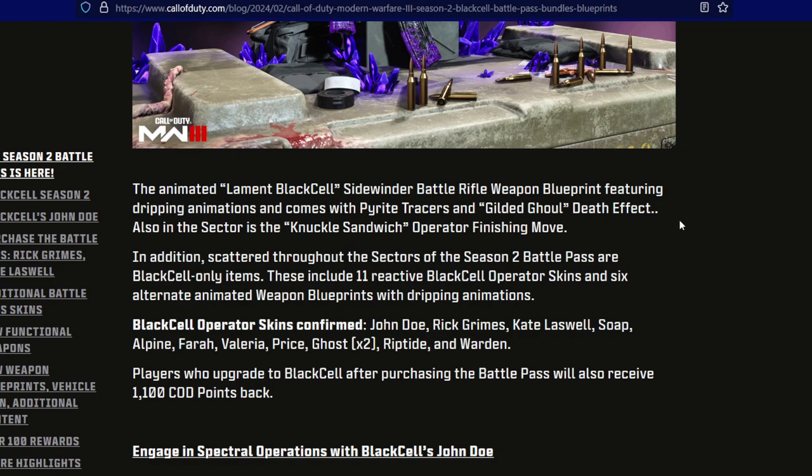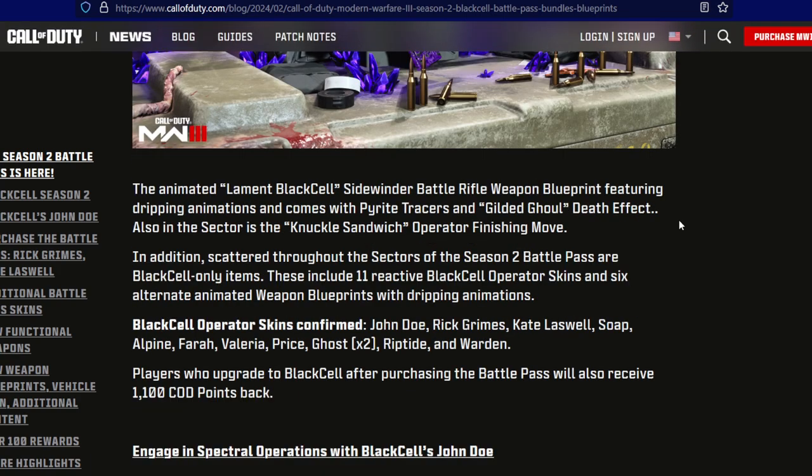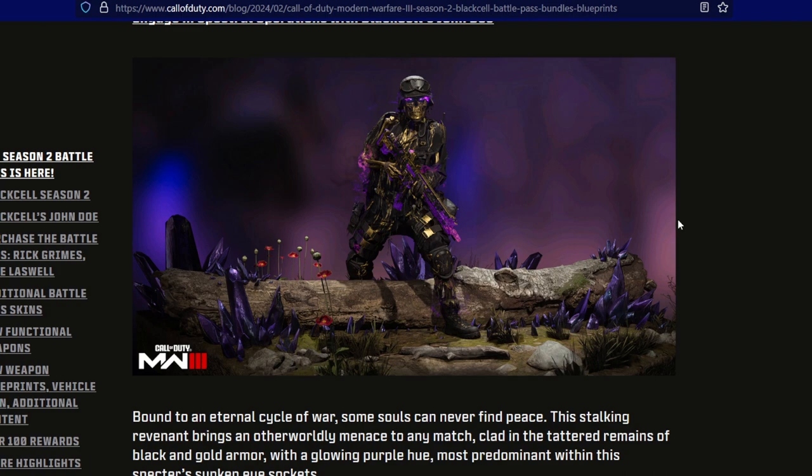Moving on to the actual battle pass content, we get John Doe, Rick Grimes, Kate Laswell, Soap, Alpine, Farrah, Valeria, Price, Ghost (times two), Riptide, and Warden. Ghost has two confirmed reactive skins inside the battle pass. Here's our look at John Doe — very nice, love the skeletons. If you love reactive skins, this is the Black Cell for you. If you're not into Black Cell but love this skin, you can just buy the regular battle pass.